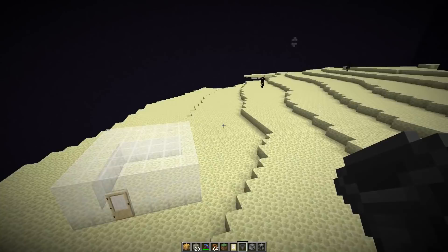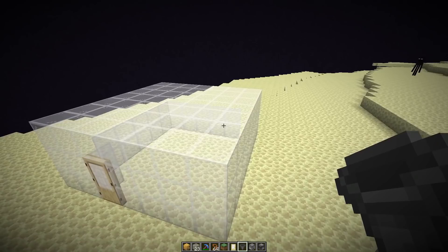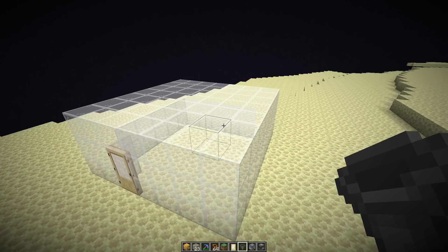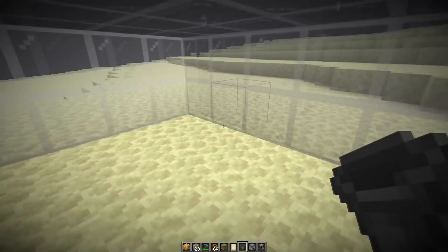Next you want to go to the location where you want to build the farm — in the end dimension, as I mentioned, it's most efficient to build farms in the nether or end dimension. The next goal is to breed a couple more bees and also make some honeycomb so we can get more beehives. I've created a little room to breed the bees later, just something to prevent them from flying away, and I'm going to set up a little honeycomb farm on the side so we can make more hives.